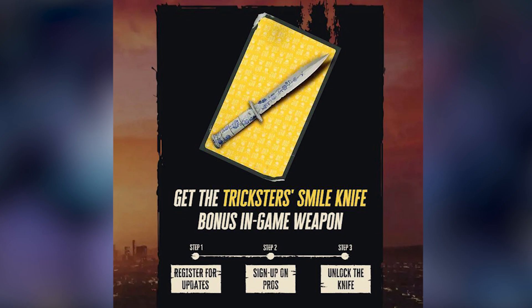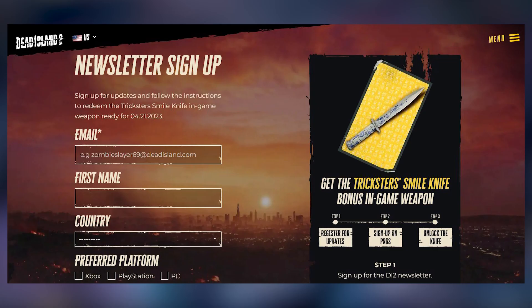You can also get a special knife called the Trickster Smile Knife by signing up for the Dead Island 2 newsletter, which is on their website.